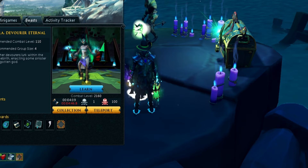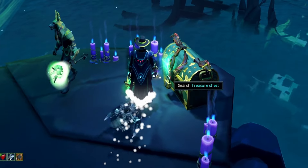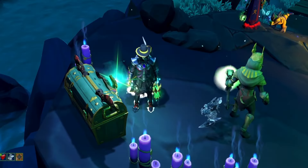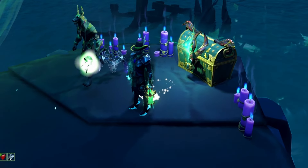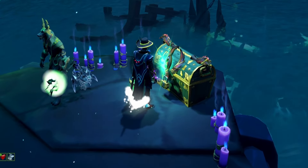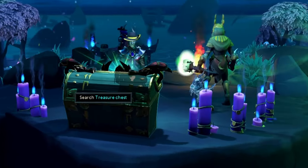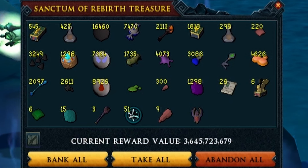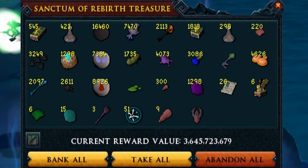Ever since then I've just been grinding away at hard mode, and honestly it's been so much fun. Obviously you're all here to see the loot — if you exit the loot interface on these chests you can actually stack up all the loot in your chest, like any other elite dungeon. So that is what we have done here. Let's take a look — 3.6 billion GP with a B, very nice. We got four drops, so one in 25 for us right here.